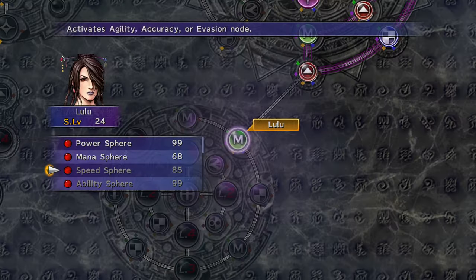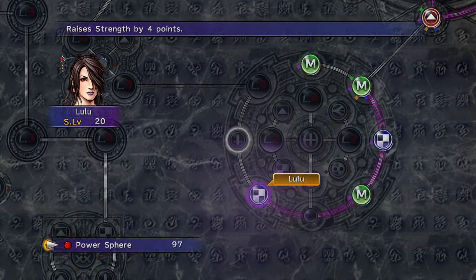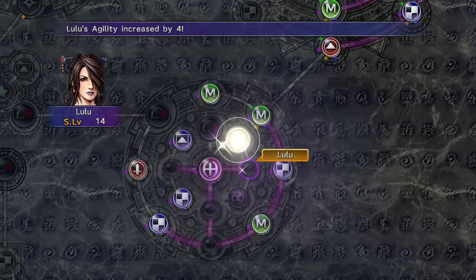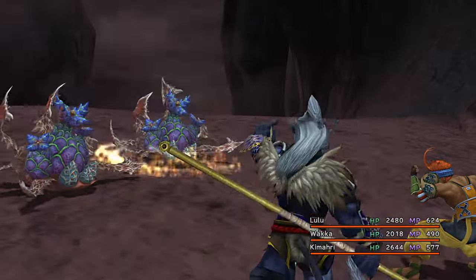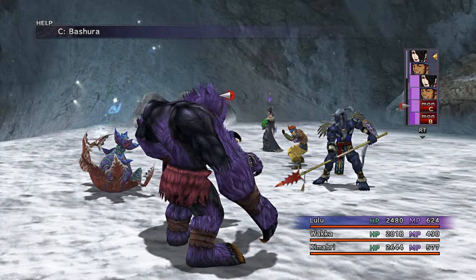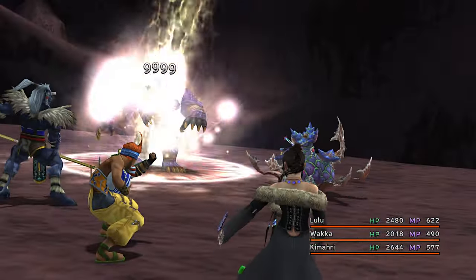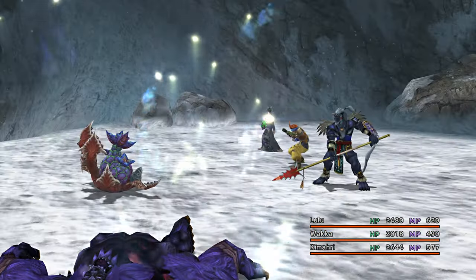Now send all your mages to Doublecast. You have the level 3 and level 4 locks to break them in. From now on you will no longer use Flare — you will use Doublecast Flare. Flare slows the player down and Doublecast is treated like a normal attack, and it is the easiest option to break the damage limit.